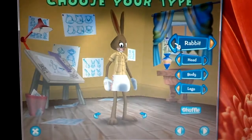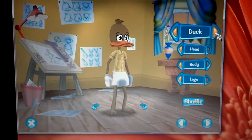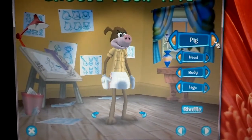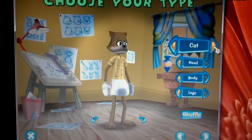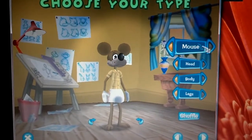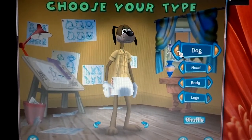After you choose boy or girl, you choose your species: rabbit, duck, monkey, bear, pig, dog, cat, horse, or mouse. I like the dog, so I'm going to go with the dog.